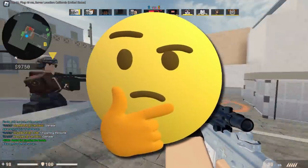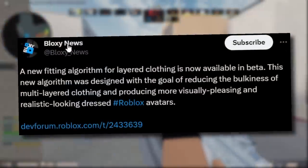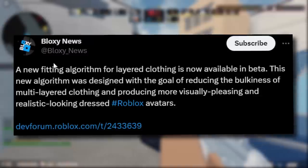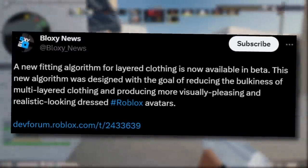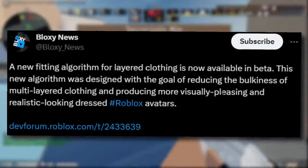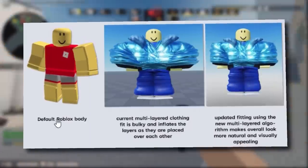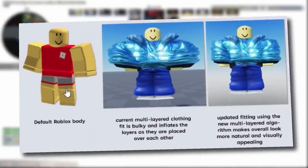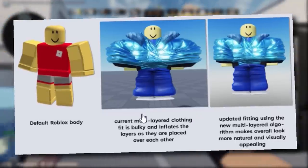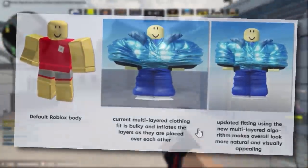I'm honestly not surprised nobody really used it. Shout out to Blox News here, they covered this update. They said a new fitting algorithm for layered clothing is now available in beta. This new algorithm was designed with the goal of reducing the bulkiness of multi-layered clothing and producing more visually pleasing and realistic looking dressed Roblox avatars. We can see the default R15 blocky guy and previously it would look inflated, like they'd stuck a bicycle pump in it and just filled it up with air.